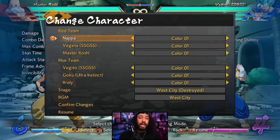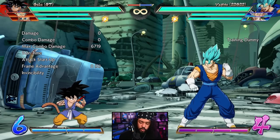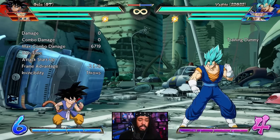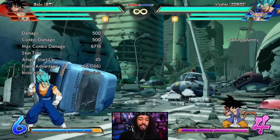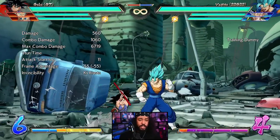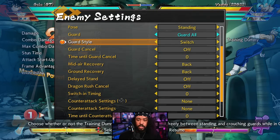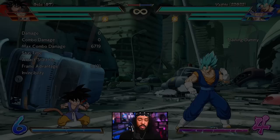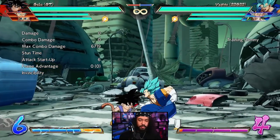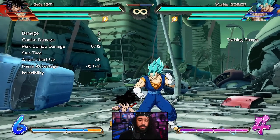And now we have the final character on this list — GT Goku. What they did to GT Goku kind of blows my mind. For whatever reason somebody decided that GT Goku needed invincibility on his Reverse Kamehameha. From what I understand this move alone has convinced Cloud805 that GT Goku is now the best character in the game. It's fully invulnerable — you can't be 2H'd out of this. You can just be as chaotic and random and wild as you want with it. If it hits, you get a beam into a super dash and then a full combo.